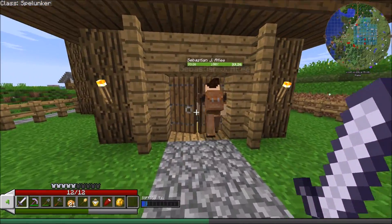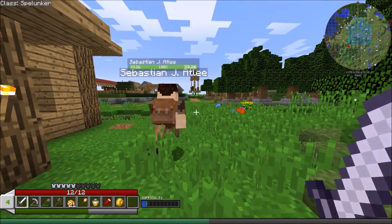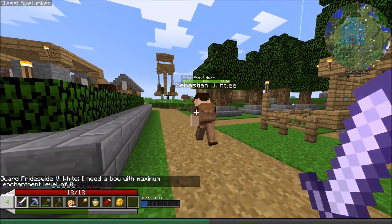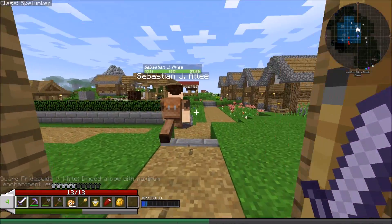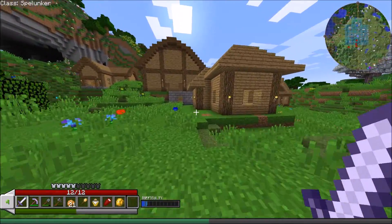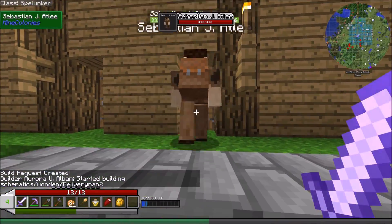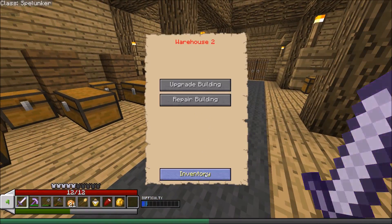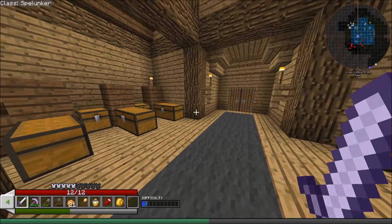The level of the delivery man house affects how many items he can carry. Right now he can only carry maybe two item slots worth. He went into the mine and grabbed just one stack of items - definitely going to want to get him upgraded ASAP because one stack is pitiful. What he's going to do is take this cobblestone and drop it off in the warehouse's first available chest.